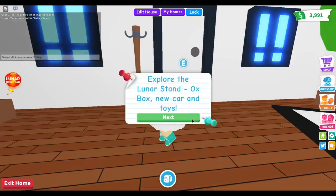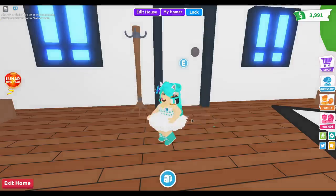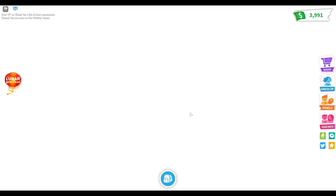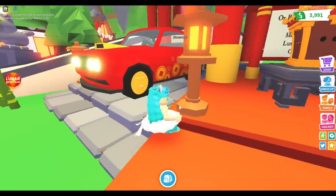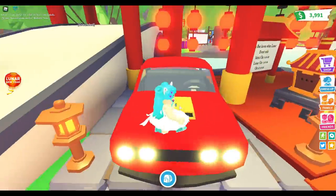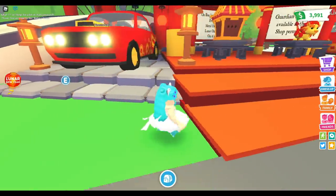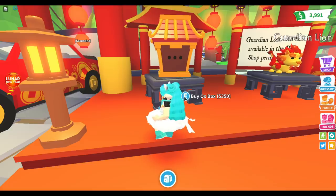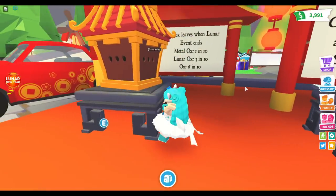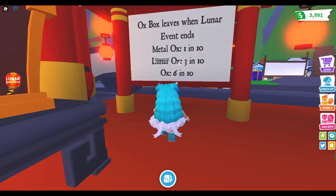Let's teleport over to the lunar stands real quick. Ooh, that looks nice — red is not really my color but it looks good. How much is that? 2,000. Okay, I have 3,991. These are the boxes — buy an OxBox for 350. Oh, that's good, that's great actually. OxBox leaves when the lunar event ends.